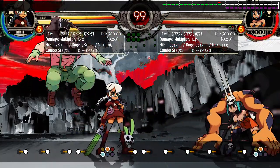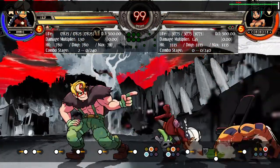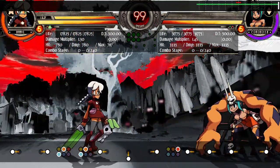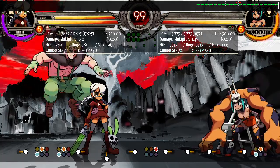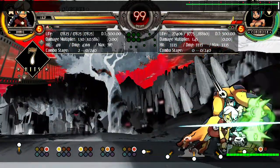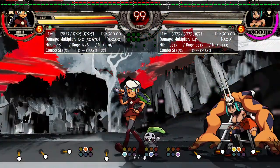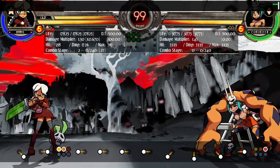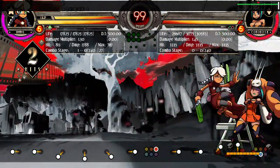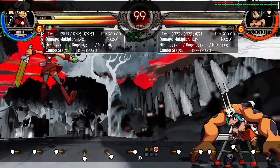Setup is when you do something to future-proof your position. For example, if the opponent is knocked down, I can call in the Beowulf assist and throw a fireball so that when she gets up she gets hit with it. That's a setup — it was done when she couldn't do anything, and it helps me future-proof. If she presses a button there, she gets hit and I get a full combo; if she doesn't, I'm maintaining pressure.